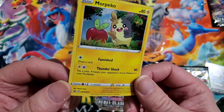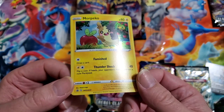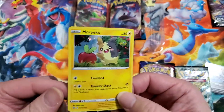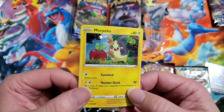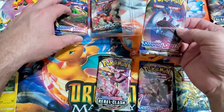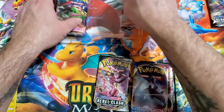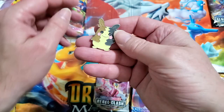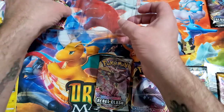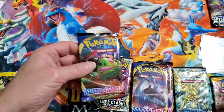Why does it feel thick? It's just curved. We do have a galaxy foil - I don't have a swirl on this one. Someone should be looking at this. I ordered this through mail. It is a promo though - promo 31. This bad boy is going into my collection. There are three in here: Sword and Shield, Sun and Moon base, and another Sword and Shield with a cute little pin.